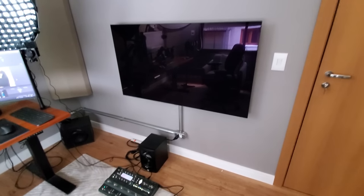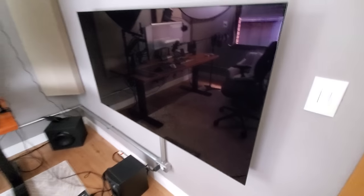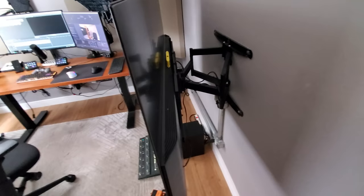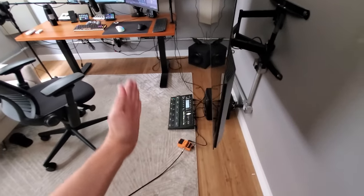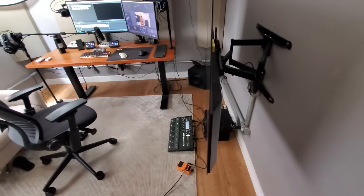This here is a 55-inch TV, if I'm not mistaken, which I bought specifically to play while sitting in this armchair. I mounted it with an articulating arm, so I can pull the TV out — though it's so thin I'm worried pulling it too hard might bend it. Anyway, I can move it away from the wall to bring it closer to the armchair for a better viewing angle.